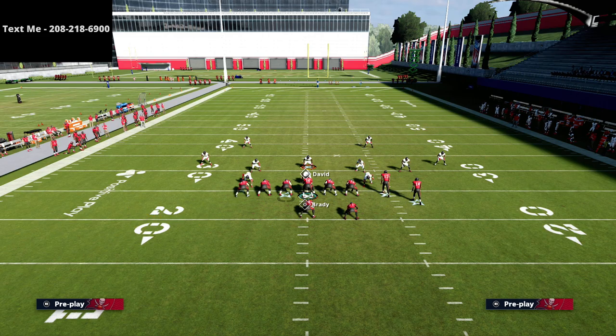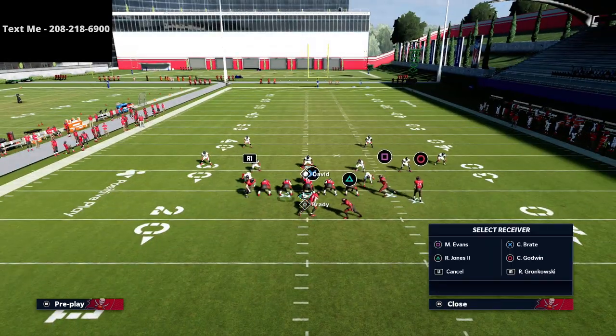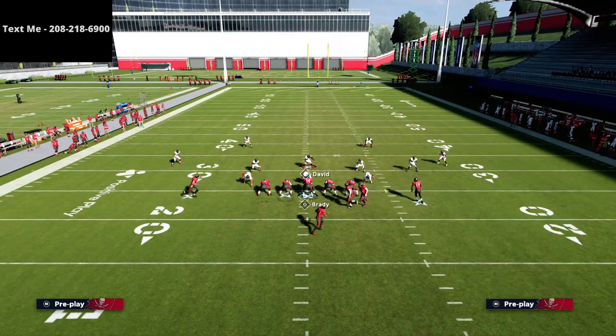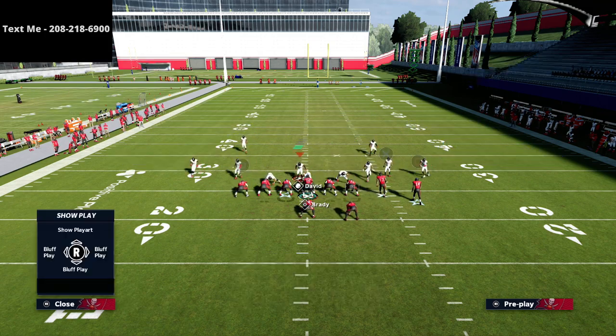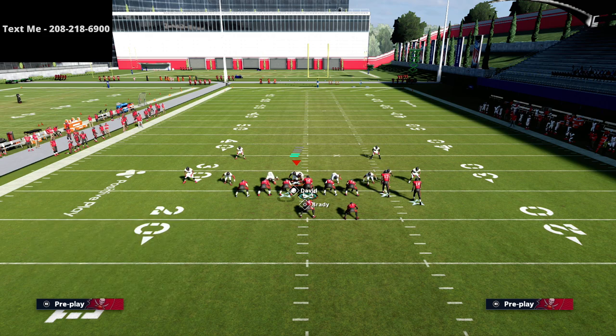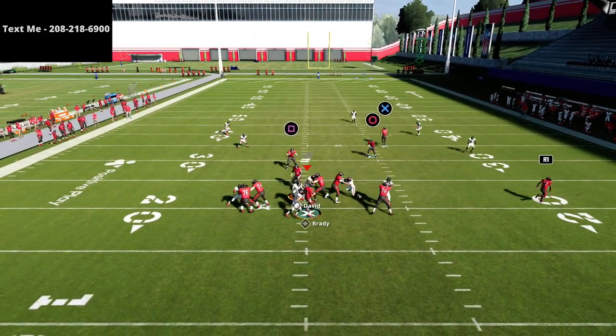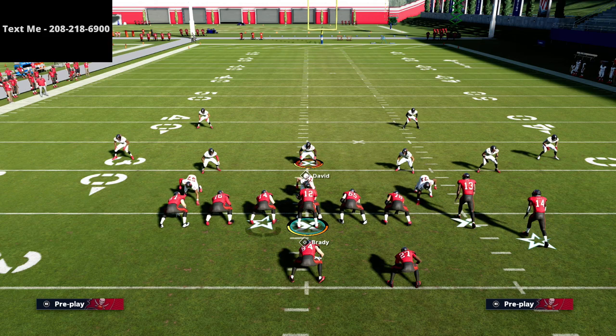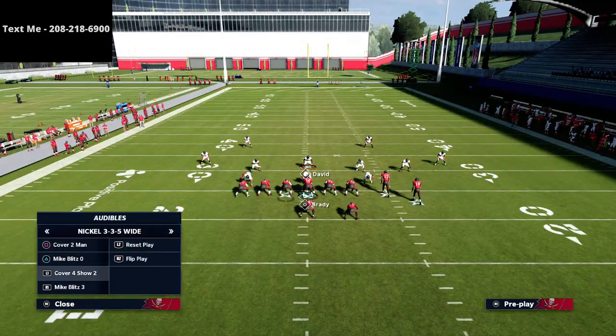Now let me show you the actual routes. If I set this pressure up and try to do it from the other side, the pressure is a lot less consistent. Typically they have to be on one side to stop the run. But they can still get into the pocket and mess things up for you, so ideally we want to be rolling out on most of our plays.